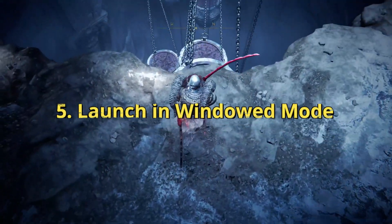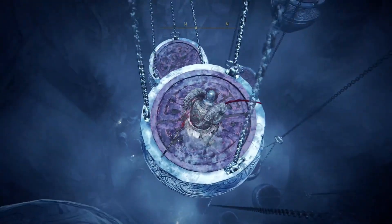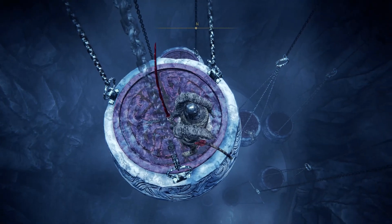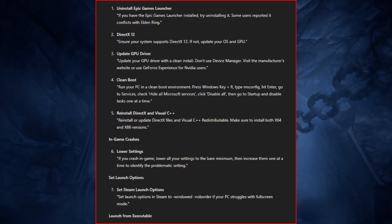5. Force windowed mode. Try launching the game in windowed mode by spamming Windows key plus Shift plus Enter when the game starts. Set it to borderless window in the options menu. General crashes and startup fixes are here — you can try them one by one to solve startup issues.